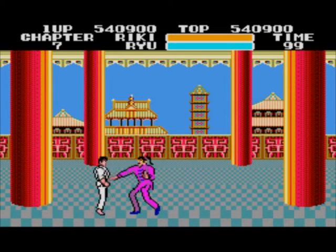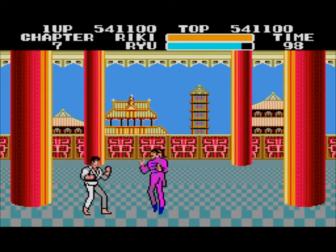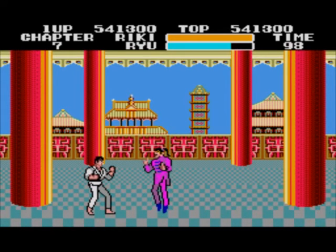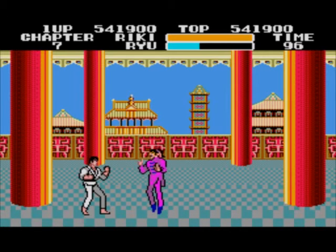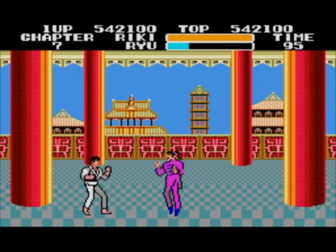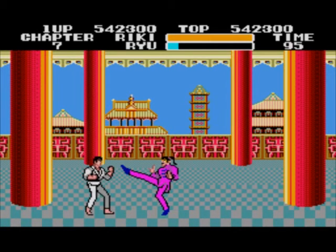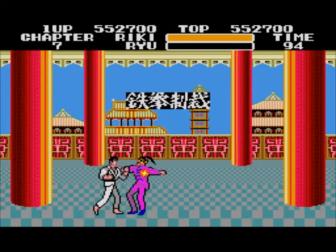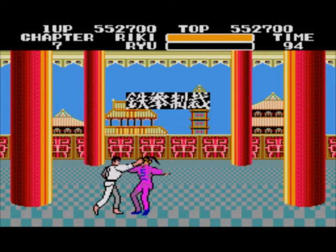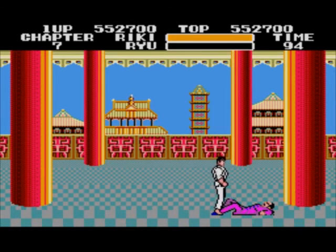For the first boss, Ryu — whatever his name is — you just have to stand there and when he does an attack, move in and then wait. That's all you have to do. Easy. You don't have to follow him around or anything. He will never move in close to you until he's attacking, so you can just be there and he will just try his attack. After he does the first punch or kick, just move in then move back. Rinse and repeat.